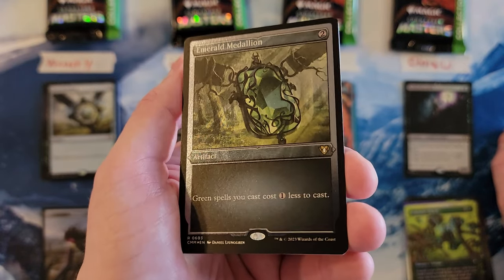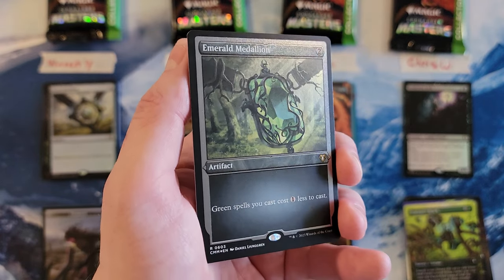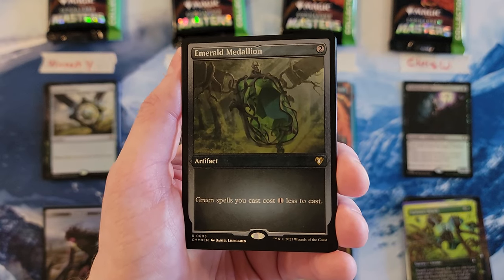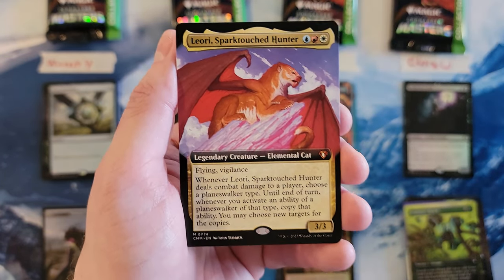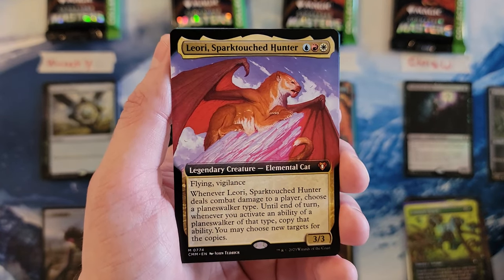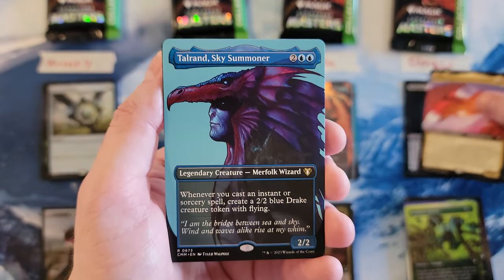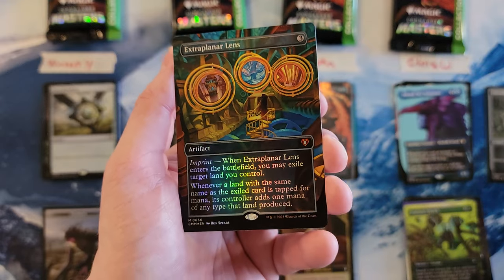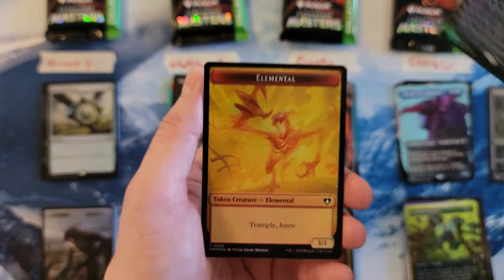Foil Etched Emerald Medallion — these are sweet. In general, I think foil etching works really well for certain things — it works well for blue cards and for artifacts. I don't like the way it works for gold cards; like straight three-color gold cards, I think it looks really stupid. But this? Awesome. That's a six. Leori — a commander out of the Planeswalker commander deck, the second commander. A nine. Alright, it's a 13. Pack ended up being solid. That is a 16 with extra Planar Lens.